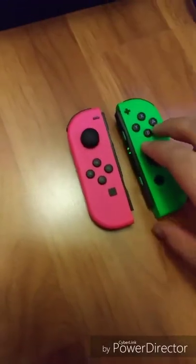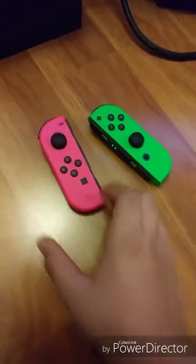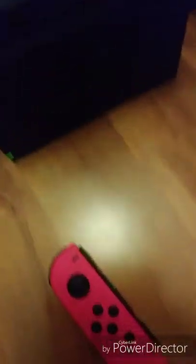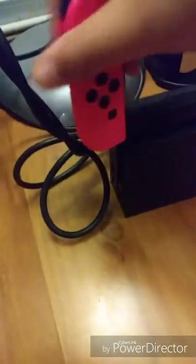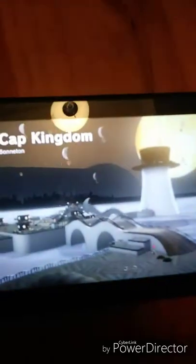As he's playing Super Mario Odyssey, I'm going to show you the second pair of Joy-Cons that we have. We have the neon green from the Splatoon version — these are the Splatoon colored Joy-Cons — and neon pink. That's what they look like. Now I'm going to slide the green and the pink ones onto the Switch. Here's the Nintendo Switch itself, and you can still see the Cap Kingdom — I am doing the Cap Kingdom skipping.